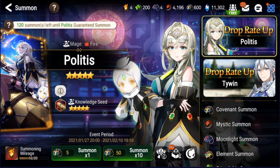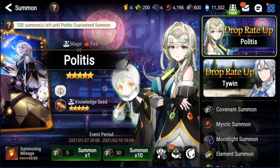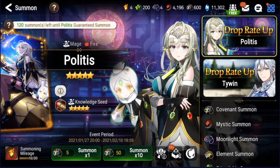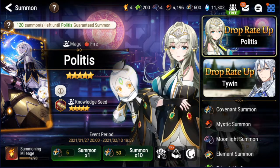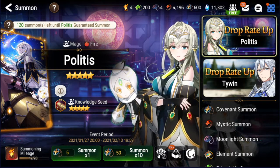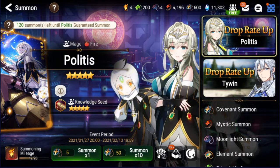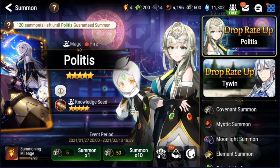I pulled on Alencia — in about 20 summons I got her. The first 10-pull I didn't get anything, the second 10-pull I got her. I already have a built Alencia; I just want more imprints on her. That aside, I didn't want to pull immediately because I didn't have the bookmarks, and it was going to take a while to do secret shop refreshes.